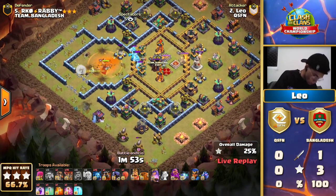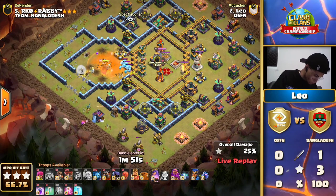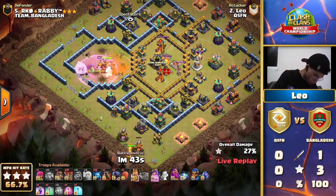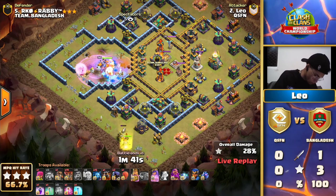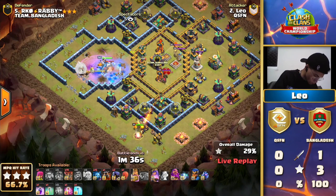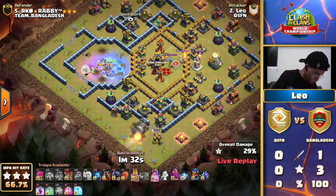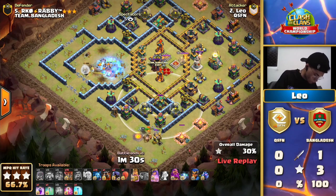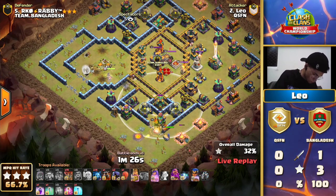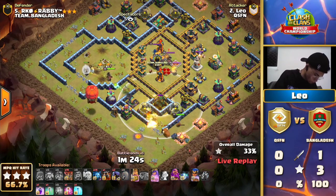He had a really interesting Clan Castle choice — a triple Ice Golem Clan Castle, which you don't see that often, but maybe they were expecting some sort of smash attacks. Now we see the King — maybe with the Royal Champion to take down that Scattershot. Everything looks strong, but he won't be able to access this core. There's no more wall breaks left. The air defense is shooting at the healers, and the first healer is going down.